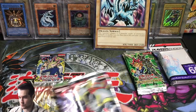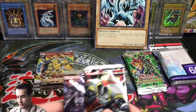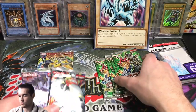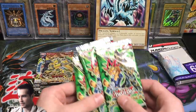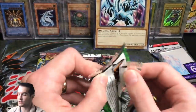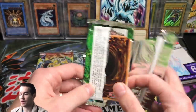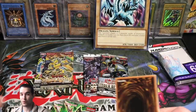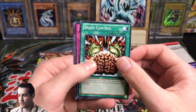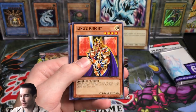I say we do Invasion of Chaos and Raging Battle — last of this pack, things are beat up. They've had it for who knows how long. Let's start off with the Duelist Pack Yugis first and then go to the real packs, because these are like the five-card packs. I've always loved mystery power boxes. Whether or not they're worth it — they're probably not — but the excitement of maybe finding a Raging Battle Pack in there is pretty fun.